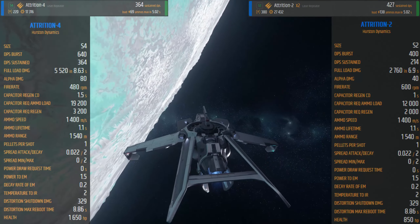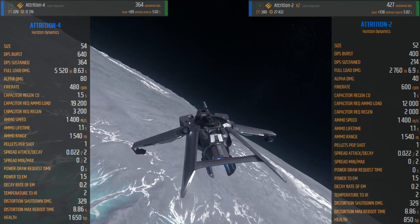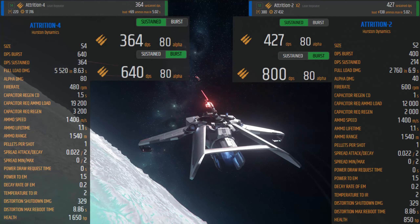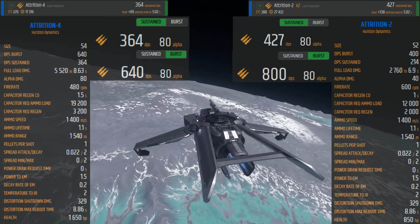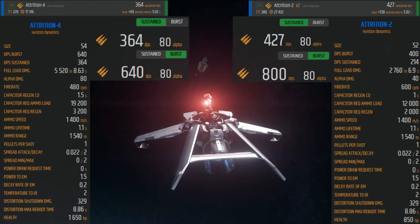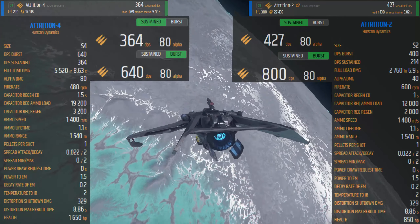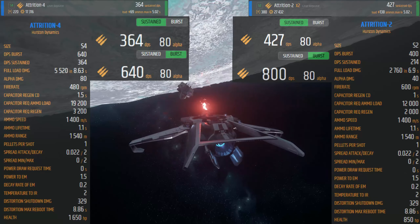Two size 2s will have the same alpha damage as a single size 4, and with size 2s you have a pretty good rate of fire compared to the size 4. Here are the burst and the sustained damage of both loadouts. With a single size 4 we actually do less DPS and less burst than we can with two size 2s. This is because the size 2s fire faster, they recuperate faster, and have a shorter burst period.